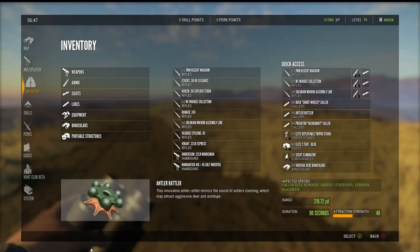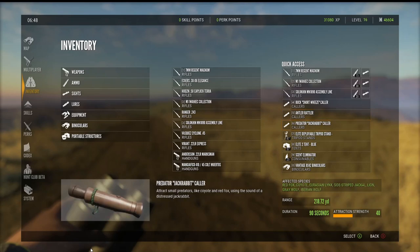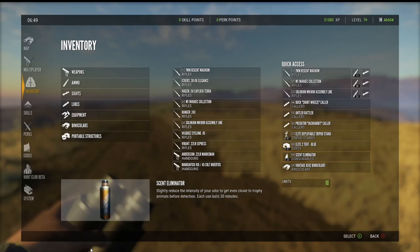For callers, I use the buck snort wheeze — this is a DLC that comes with Savannah. I also use the antler rattler, and I normally would use the predator caller but I don't have it yet. The jackrabbit collar works just fine. I always carry a scent eliminator — this stuff works amazing. If you're tracking something and the wind goes the wrong direction, you need to cover your scent. It helps sometimes, it doesn't always work, but I always use it.